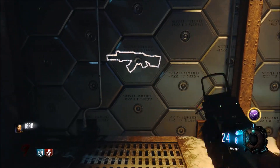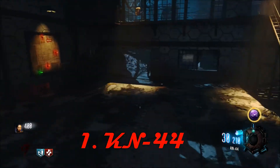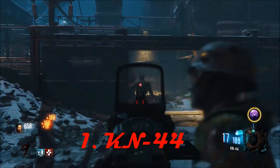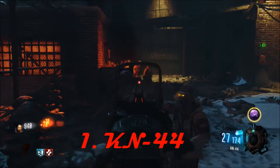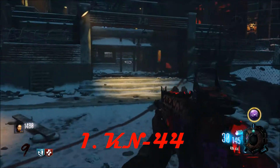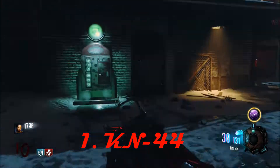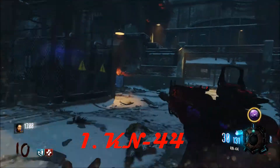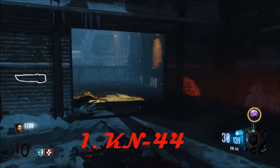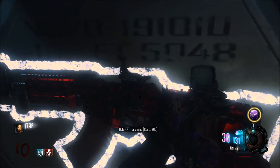Coming in at the number one spot for the top five best wall weapons on the Black Ops 3 Zombies map The Giant is the KN-44 — originally known as the ARC-7. This is The Giant, also known as Der Riese. If you're a good Zombies player, you know what you're going to do: camp on the catwalk, like everyone does. It just happens that literally right there when you jump down to the catwalk, there's your gun — the KN-44 on the wall for 1400 points.